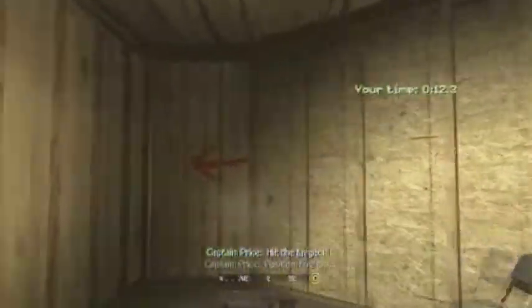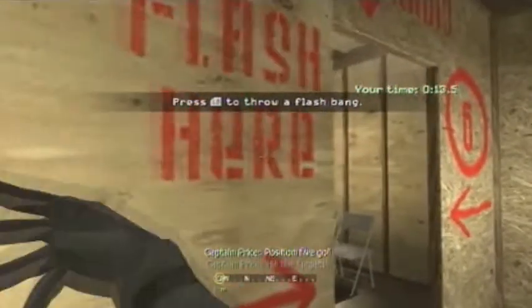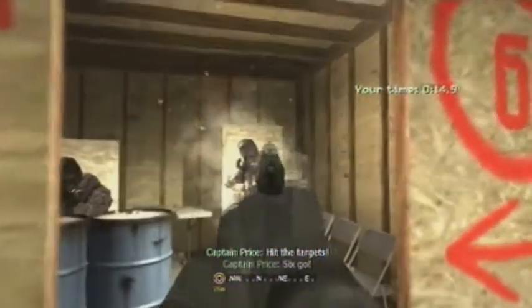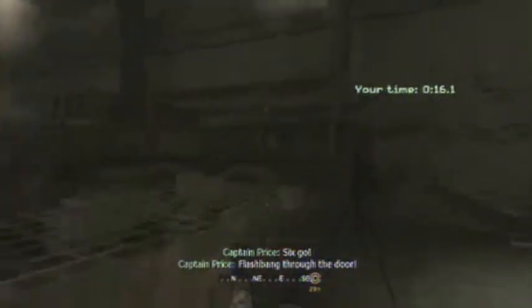Hip-fire that target. Turn. I probably should have hip-fired that one too, but I didn't. Throw a flashbang in here. Wait for it — okay, now run. Shoot these two targets as fast as you can. Sprint out the door. There you go.